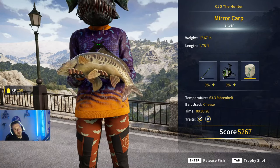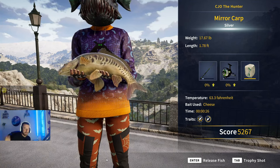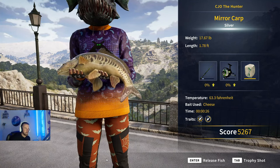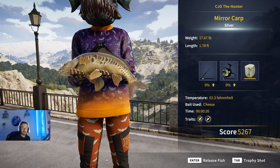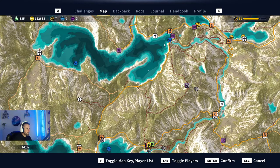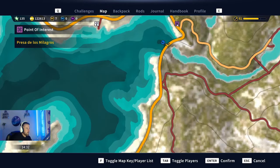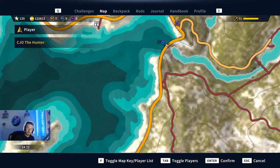A nice silver mirror carp to close out the video. Drop a like on the video, consider subscribing, join our Discord — link will be in the description, the official Discord server is well worth joining. The starter outpost is there and we're just far north — go north until you hit the first body of water, then up in the top-right corner there's a point of interest. We're just on the bridge in this deep bracket of water. Tight lines guys, enjoy Spain — let me know what you get in the comments!